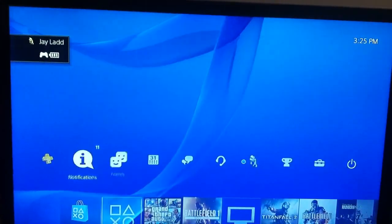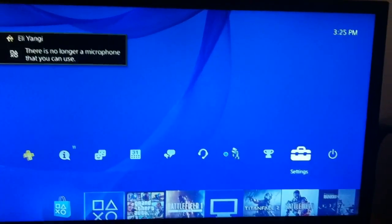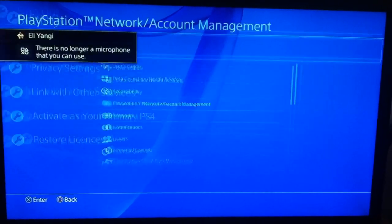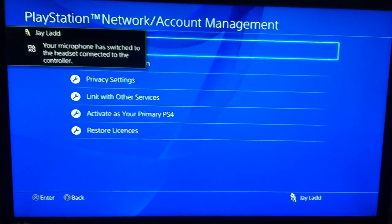Once you switch to that user, all you're going to want to do is go to Settings, go to PlayStation Network, then click on Sign Out.